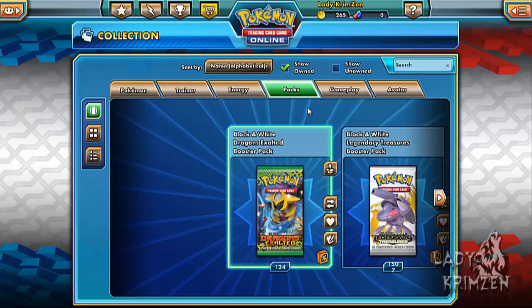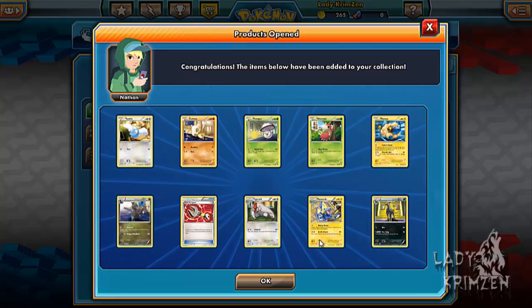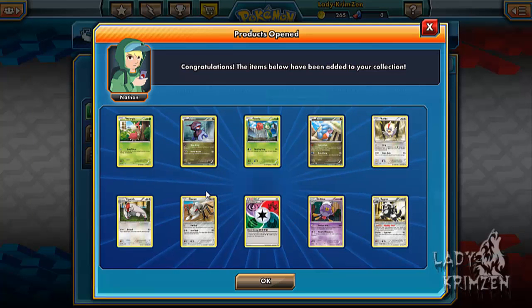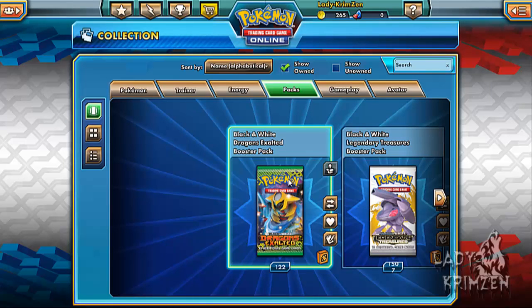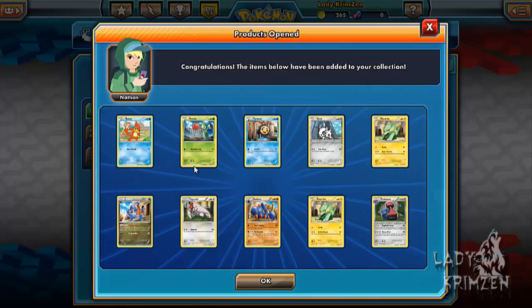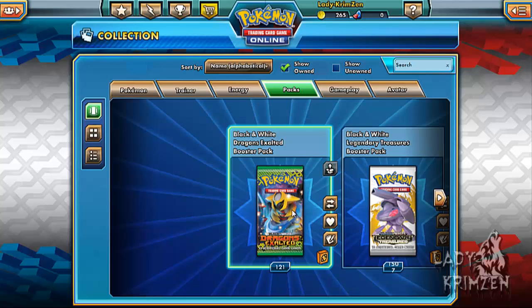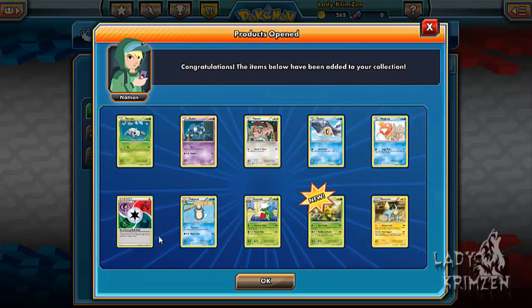I'll just pull one more pack for the sake of it. We got Swadloon, Cubone, Foongus, Wurmple, Mareep, Zweilous, Tool Scrapper, Vigoroth, Manectric Reverse Holo, and Houndoom as the rare. Then Wurmple, Dino, Roselia, Gible, Rufflet, Vigoroth, Durant, Blend Energy, Drifblim Reverse Holo and Aggron as the rare. Blitzle, Roselia, Tynamo, Aron, Electrike, Gabite, Vigoroth, Boldore, Electrike Reverse Holo and Probopass as the rare. Last pack: Minccino, Golett, Slakoth, Pheromosa, Magikarp, Blend Energy, Baltoy, Baltoy, Roserade Reverse Holo and Manectric as the rare.